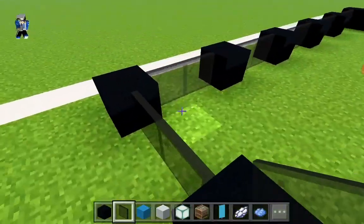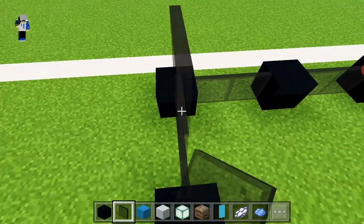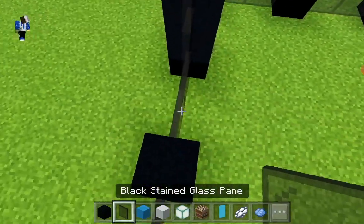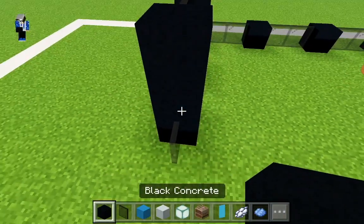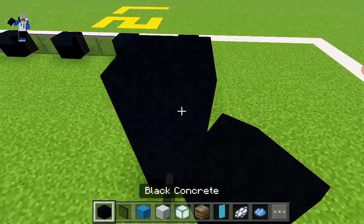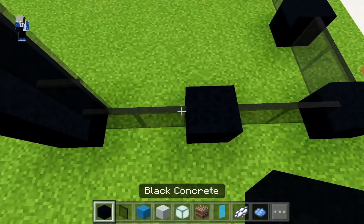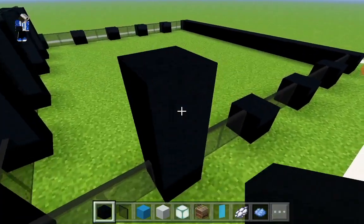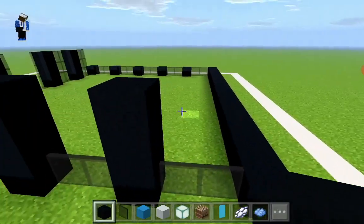Now we extend all these windows up by two - one, two - then a black concrete, then one, two, like this. A black concrete as well. Then we are going to do the same to all of the windows. It will be more easier if we do the black concrete first, because placing glass without the black concrete is harder, so it will be easier to place it from the sides.